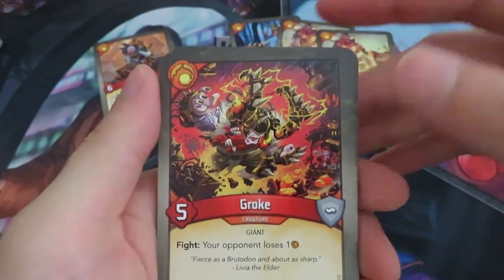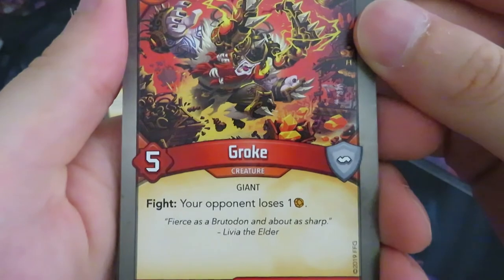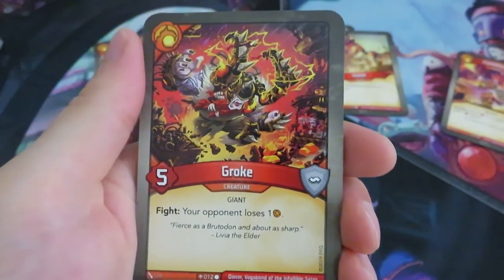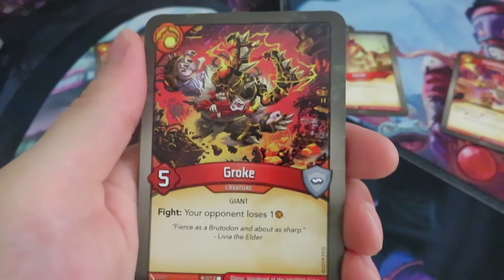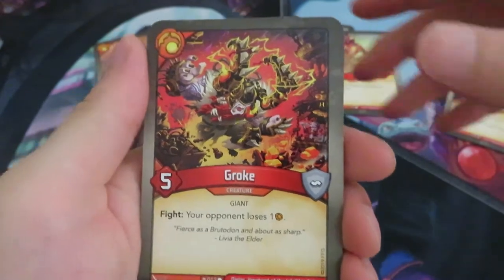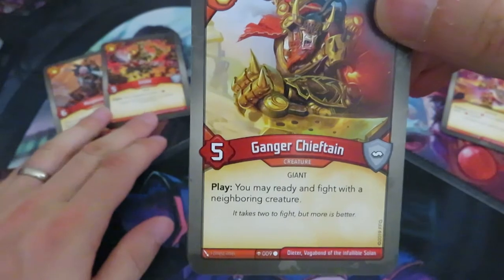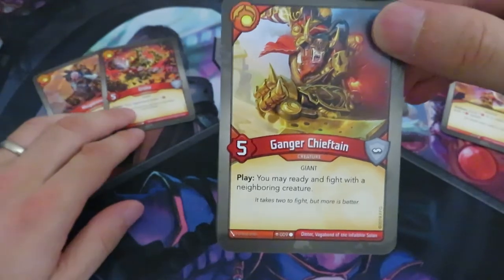And now we have Groke. It's a fight ability: your opponent loses one amber. Flavor text: 'fierce as a Britaton and about as sharp, says Livia the elder.' This is comparable with another Brobnar creature — a five or six power giant that had a similar effect, or maybe a play effect when you play it your opponent loses one amber. We've got a Ganger Chieftain — you can ready and fight with the neighboring creature. Very interesting to combine with Mugwump: fight with Mugwump, then play Ganger Chieftain, fight again, and keep increasing it in power.